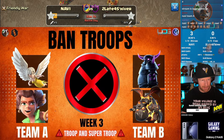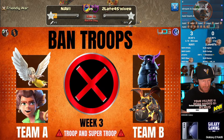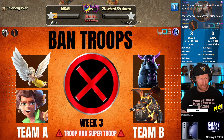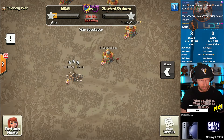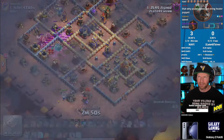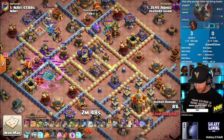Here are the bans for the tournament. NaVi is Team A — they are not allowed to use root riders or healers. On the other side, Too Late for Shiver got a little easier on the bans, but they did lose their lava hounds, and obviously that means ice hounds as well, and Pekka — so they're going to be staying to the ground.